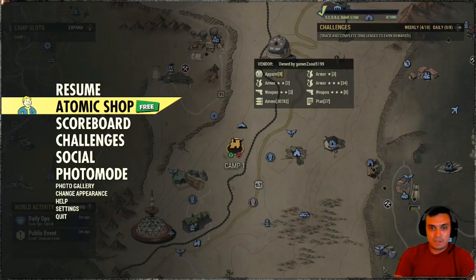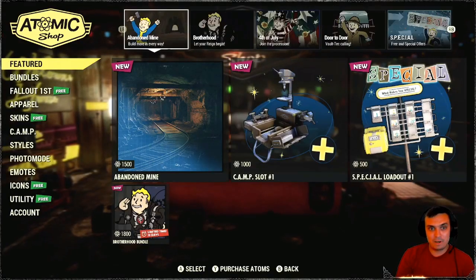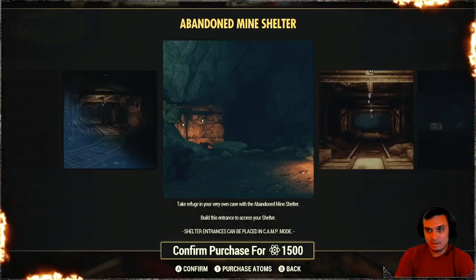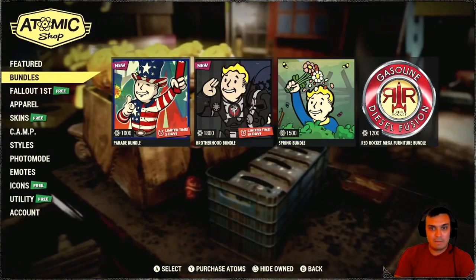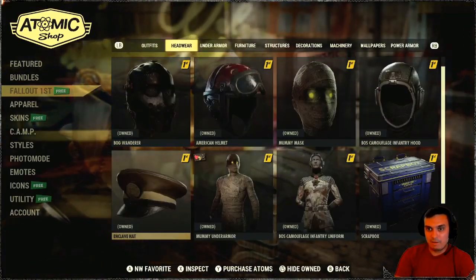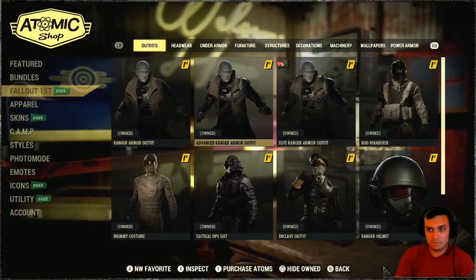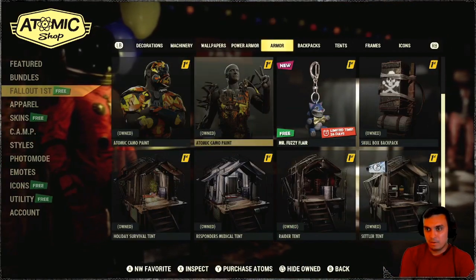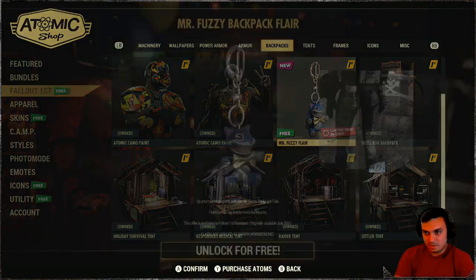Alright, first things first let's go with the Atomic Shop — first impressions. Let's see what's up. We got some follow-up first items. Let's take a look at follow-up first. I really hope they have returned those outfits because there was a rumor they should be up. So for follow-up first we got the Mr. Fuzzy Flare.